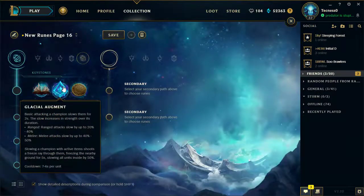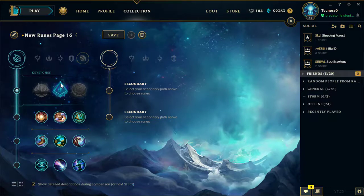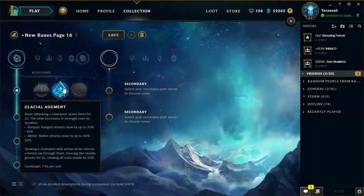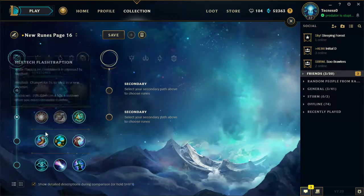If you want to take a support that's going to be reliant on items - I don't exactly know who this would be - but someone who's going to build the Frost Queen's Claimant. Interesting thing about Glacial Augment: it doesn't have a range - the range is as far as the item goes. So you can select this and then probably go Biscuit or anything, really.